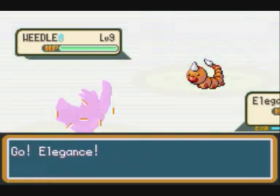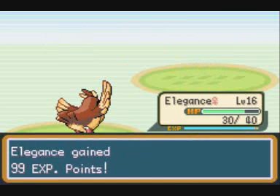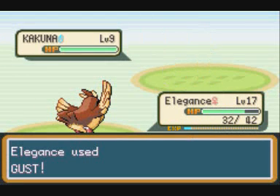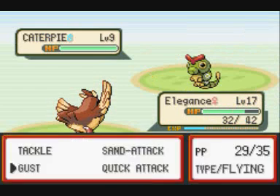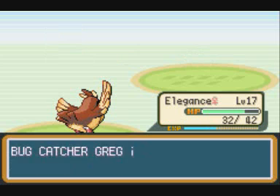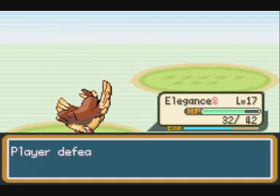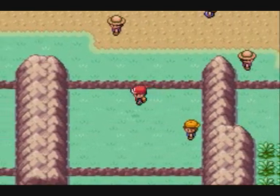Bug Catcher Greg has a Weedle, Kakuna, Caterpie, and Metapod. This is a very good battle for training - I wouldn't recommend skipping it because it's worth the experience. You get pretty decent EXP from Kakuna - 136. For Caterpie and Weedle, if you have a flying type like Elegance or a Spearow, you can take them out with one flying attack, or even Charmeleon works well against bug types.